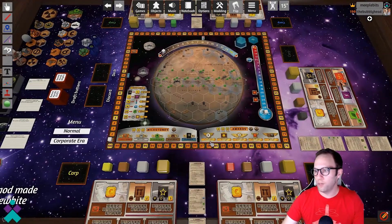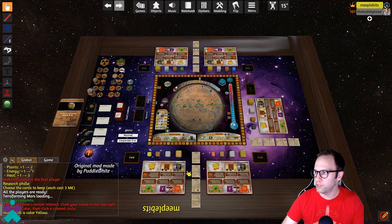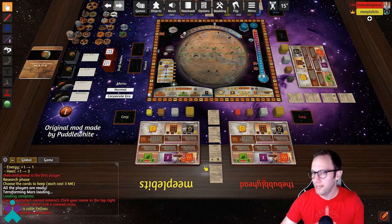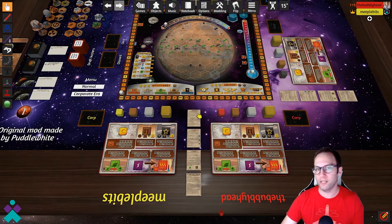So what's scripted and what's done for you? First things first, go ahead and select your name in the upper right hand corner and then select the color that you'd like to sit at around the table. I'm going to choose yellow and my table mate has chosen red. We're going to go through just the scripting of the normal era — the corporate era works perfectly fine too. So when you're ready to begin and all players have taken their seat, select the game that you're ready to play. We're going to do a normal one.